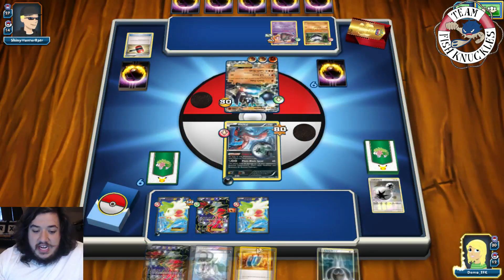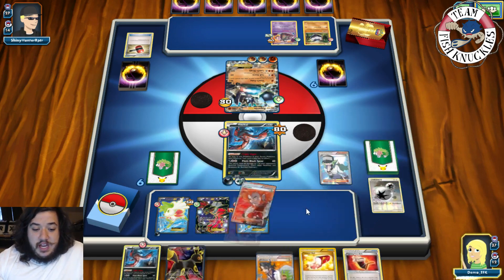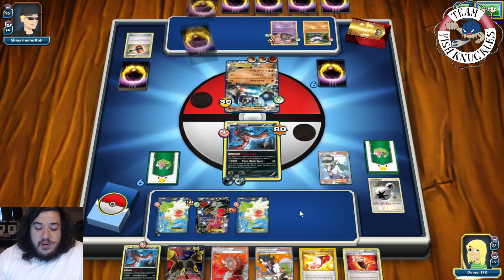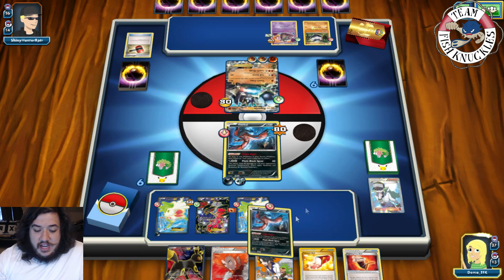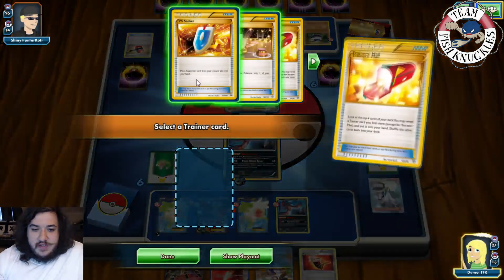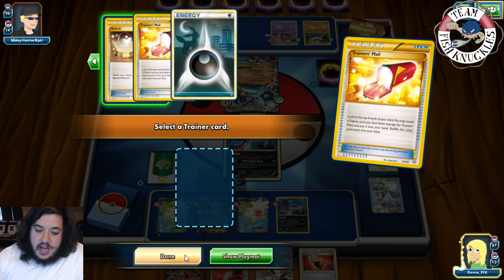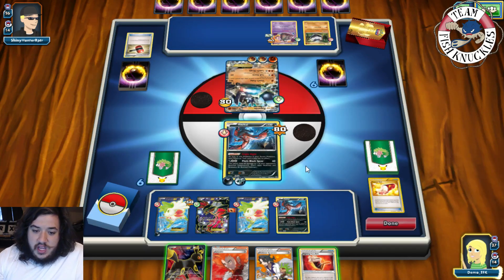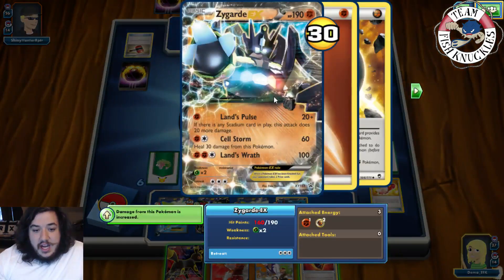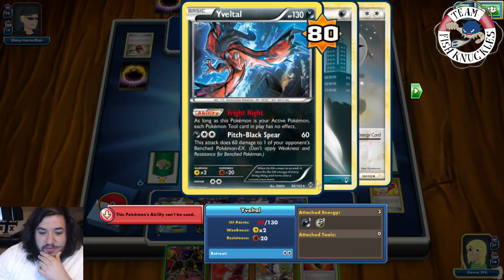So I'm actually going to put a DCE in the active and play N — show off both players' hands and draw six cards. What I'm looking for is a Ninja Boy. There's a Life Stand and a Pitch Black Spear... no Ninja Boy yet. So we'll put down this guy. Trainer's Mail — look at the top cards of our deck. We'll grab a Switch. If we fight a few people with the active we get nine energy, then Cellstorm will do about 80. So actually he does not take a knockout if we fight a few people with the active.